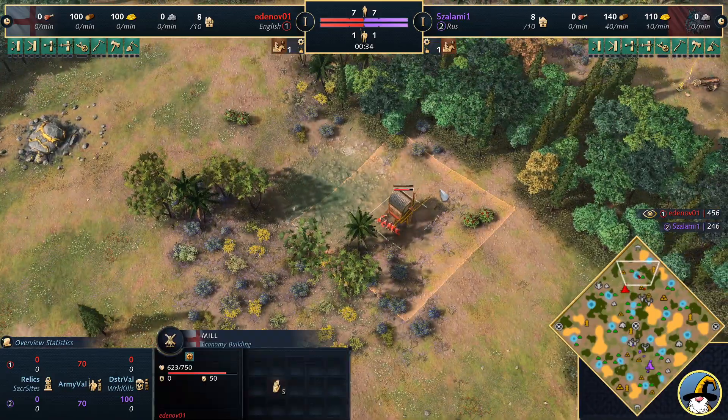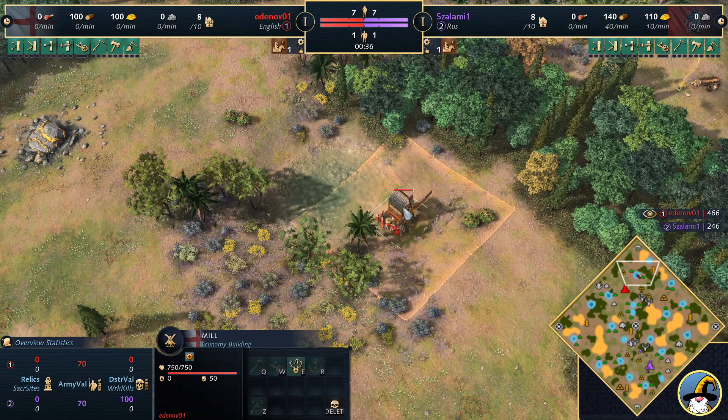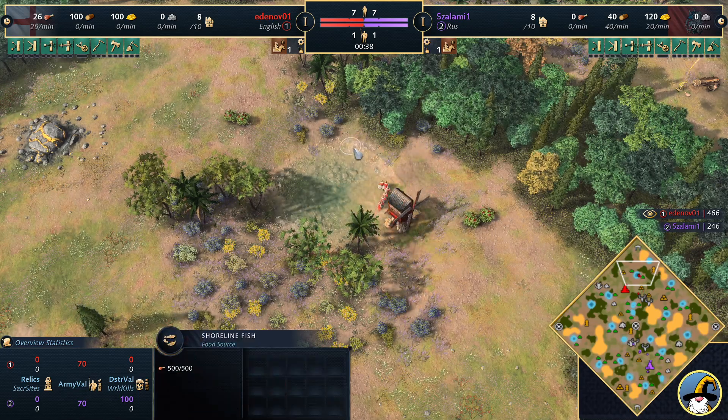We can see Ed is going to be immediately moving out here with six villagers on the mill, going for those shoreline fish.